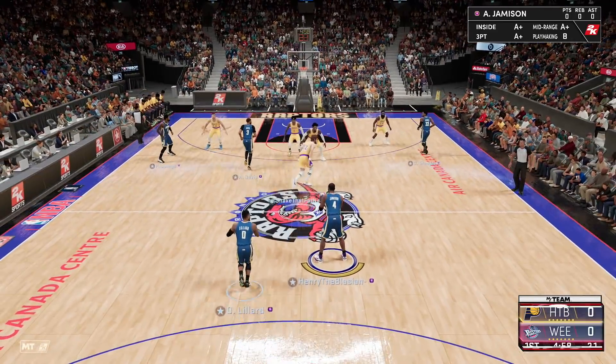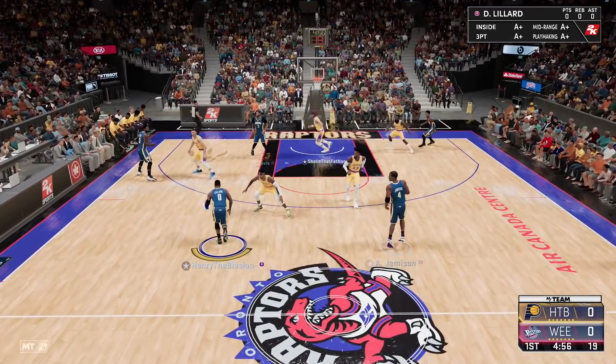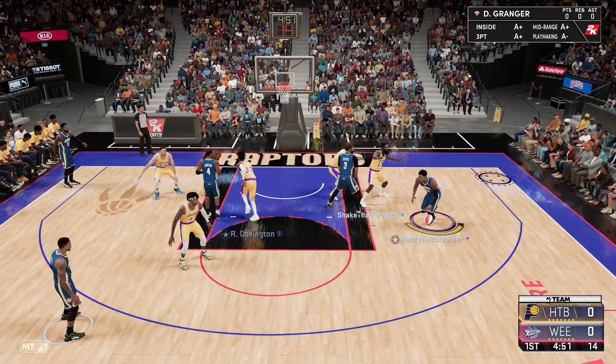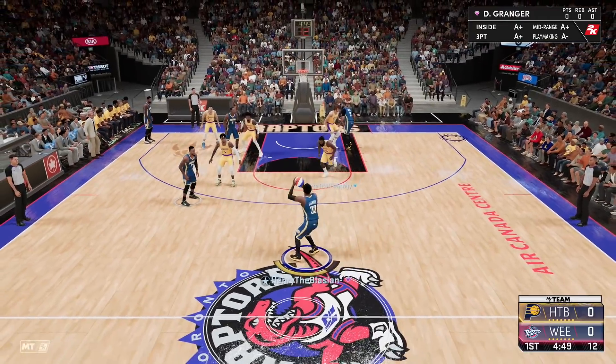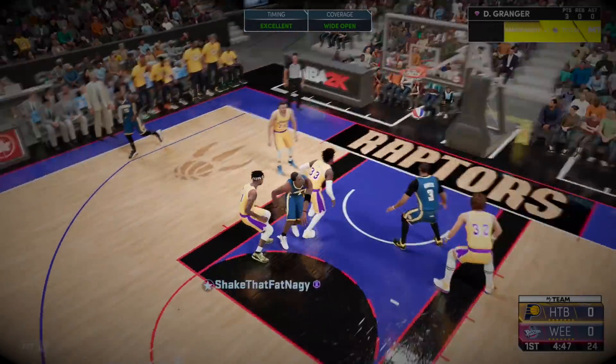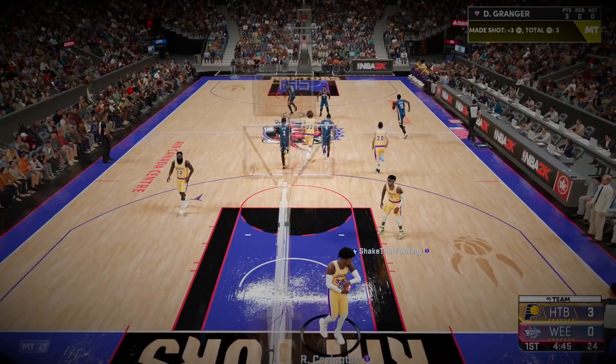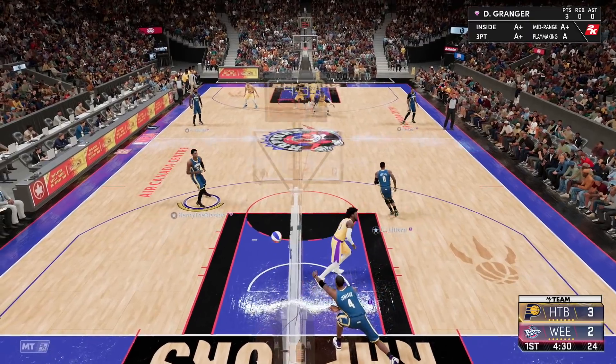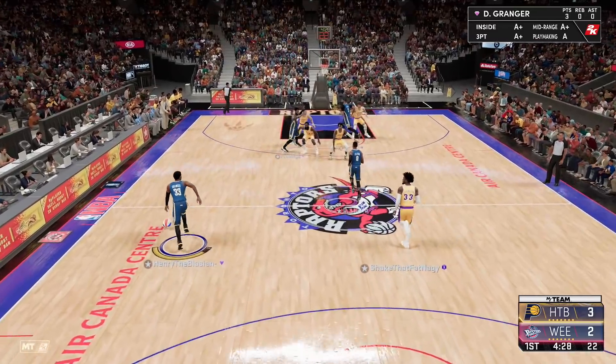On to game number two. We're playing a very unorthodox lineup — Bill Walton, Gordon Hayward, and James Harden at the two. Let me get a screen here so I can run out to the three-point line and pull up. This card makes me feel like I've got a Zen bro — this doesn't make any sense. He's trying to bait, but you're baiting the wrong man.